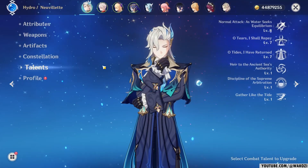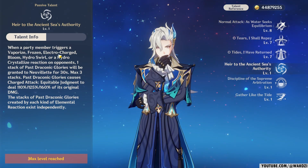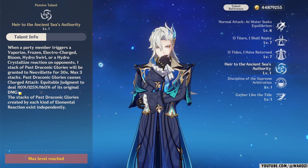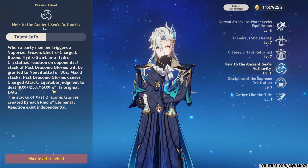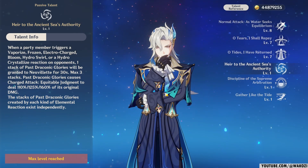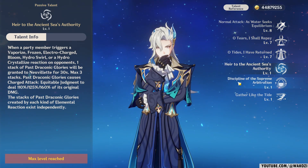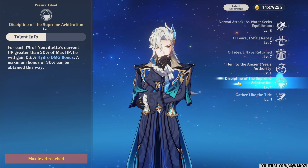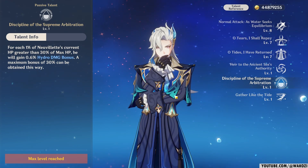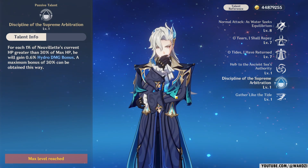Of course, just like any other character, we also have two passives to talk about. The first one increases your charge attack damage. Whenever you create a reaction - like Vaporize, Frozen, Electro-Charge and so on - you gain one stack of Past Reconic Glories for 30 seconds. You can have three of those stacks and they increase the damage you do all the way up to 160%. As such, having a lot of characters to trigger different reactions is quite useful when it comes to Novelette. The second passive is fairly simple: for every percent of HP you have that is greater than 30%, you do 0.6% more hydro damage, up to 30% bonus damage. That means you need 80% HP in order to fully utilize this effect.